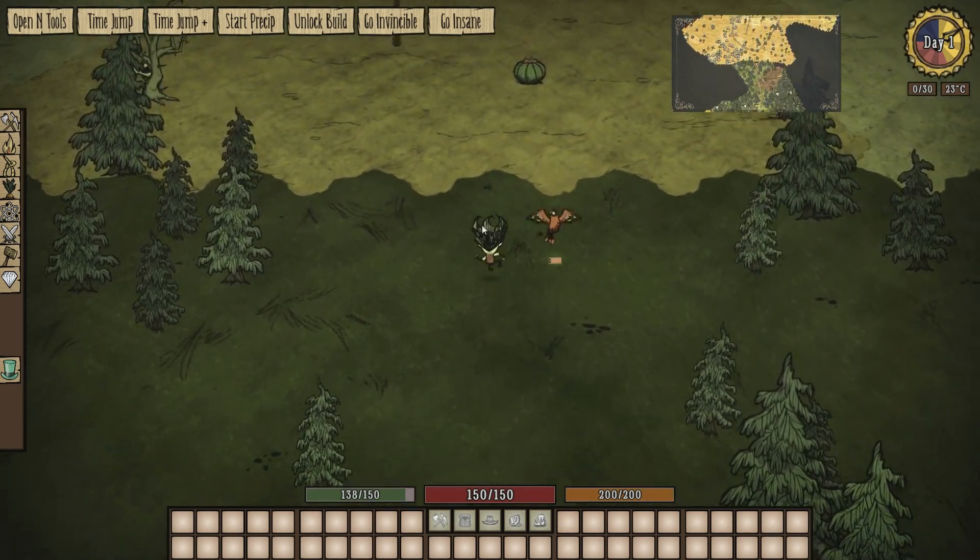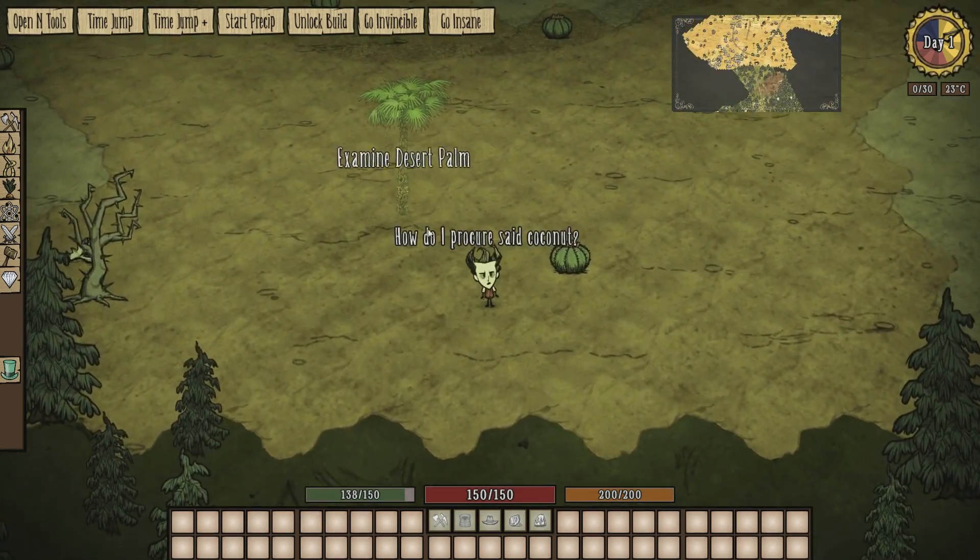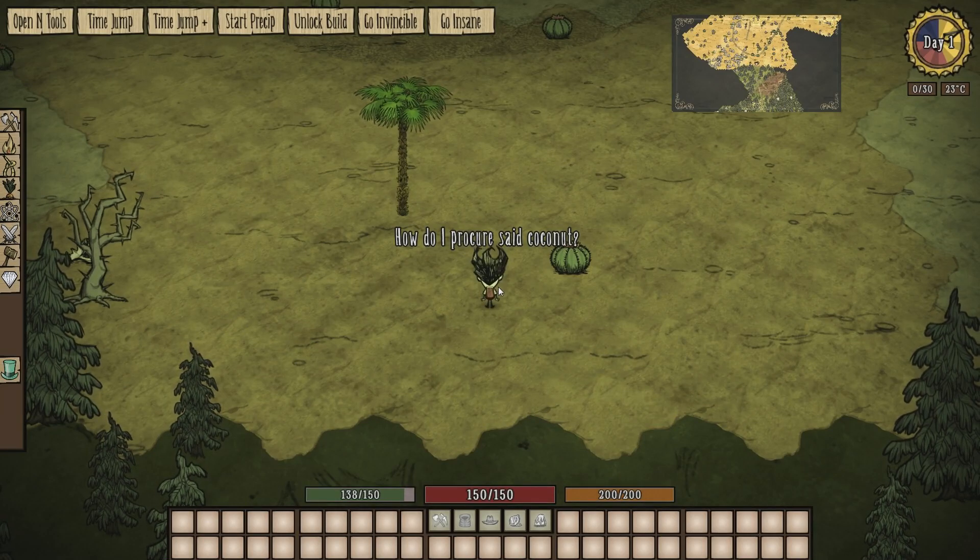But if we walk up into the desert — BAM! We will get a desert palm tree. How do I procure said coconut?